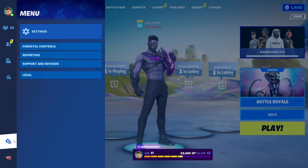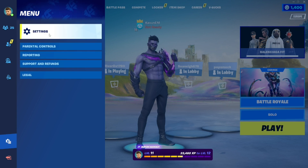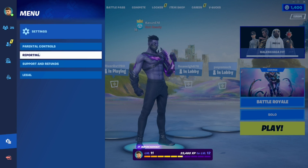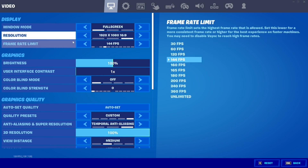When you arrive at the menu tab, you'll see a bunch of other tabs on the screen — we have legal, support and refunds, reporting, parental controls, and settings. Go ahead and choose the settings tab, and it's going to take you inside of the main settings menu of Fortnite Chapter 3 Season 4.